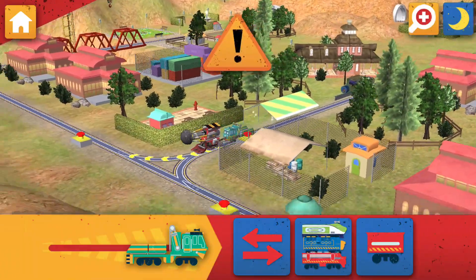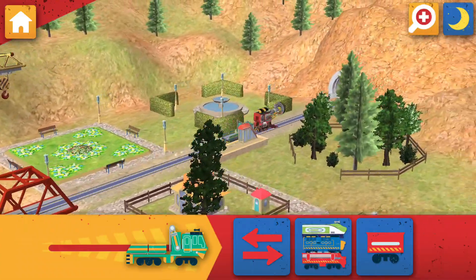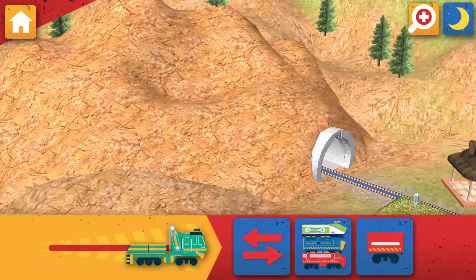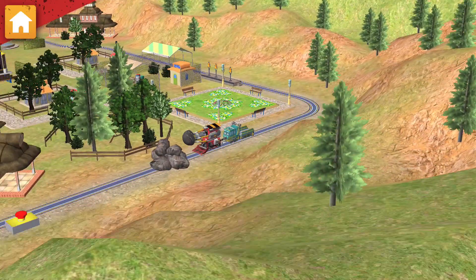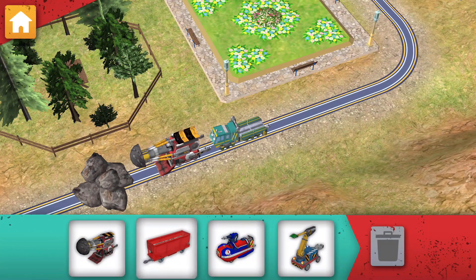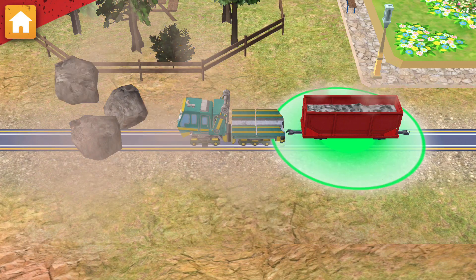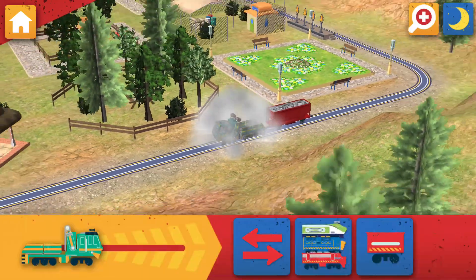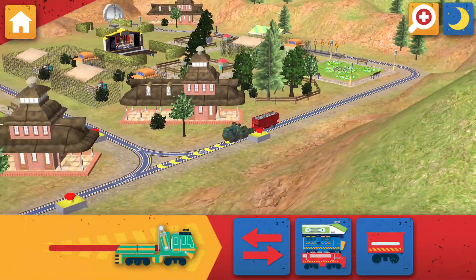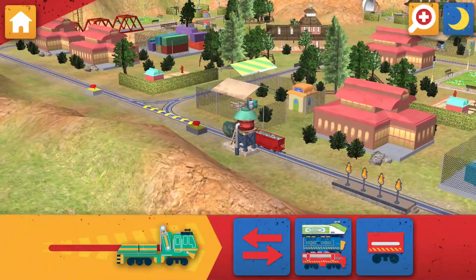There's a problem. Rocks have fallen on the track. Find the rock pile and clear them away. Some rocks have fallen onto the track. Now drag all of the rocks into the hopper car to clear the track. Job done!